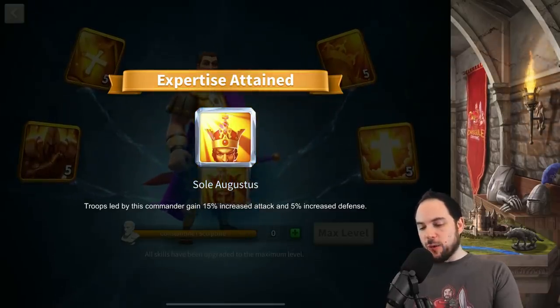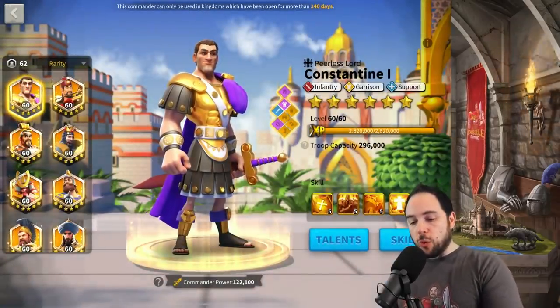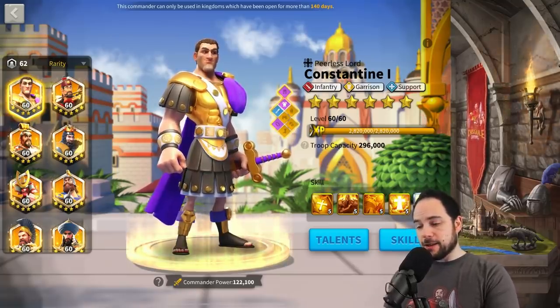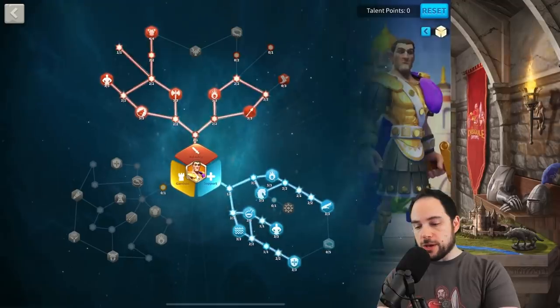We are 800-plus days into Rise of Kingdoms and we've now expertised Constantine. I am really excited to be using this commander. You may be wondering: besides Canyon, and even for Canyon, what builds would you recommend?